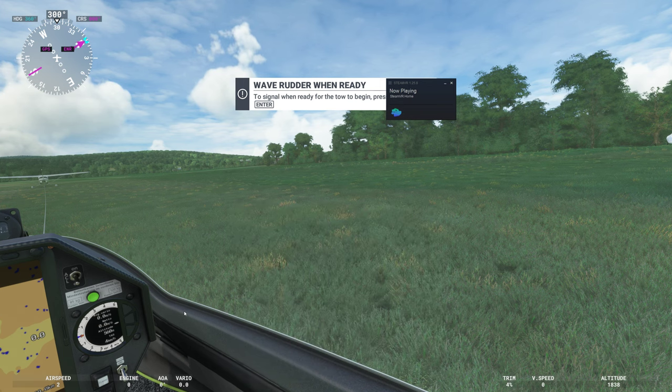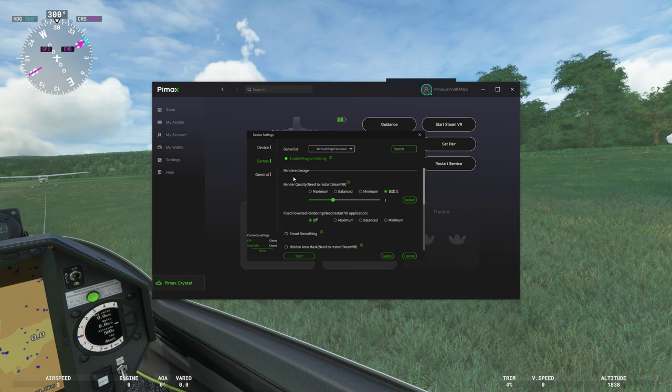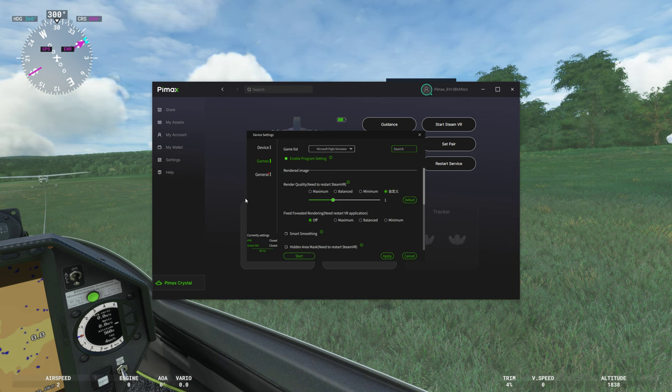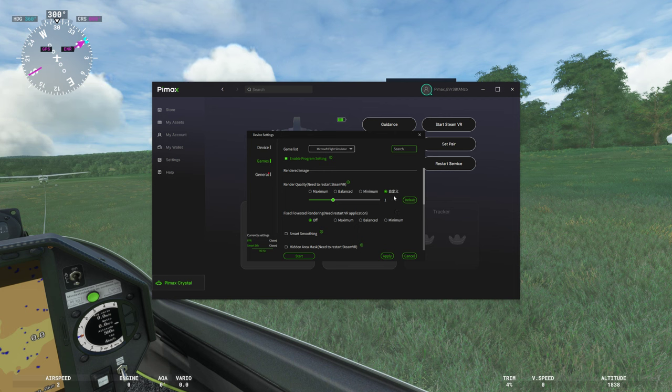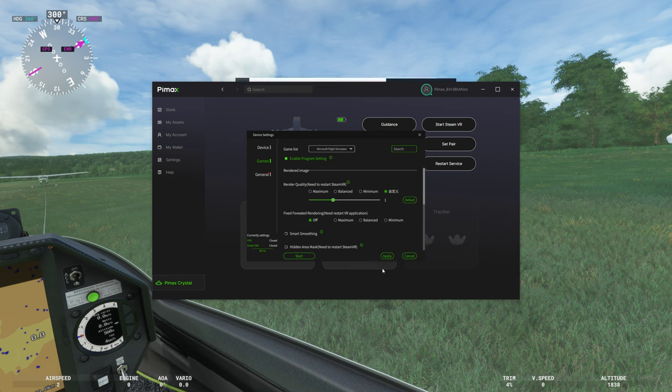In the Pimax client, for Microsoft Flight Simulator I've got it set to 100% balanced. This is a beta version of the firmware — it changed from a sliding scale to a series of pre-selects. If you select this one with the Chinese characters, it gives you a range from 50% up to 200%, and setting it on balanced should put you somewhere in the middle. Let's apply that and close out.